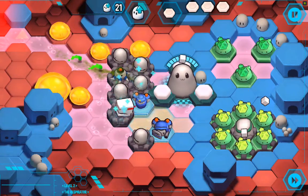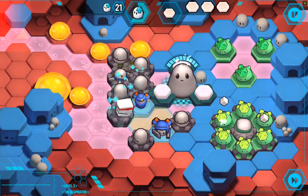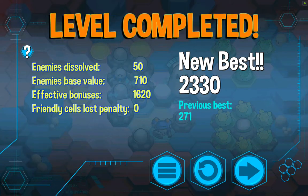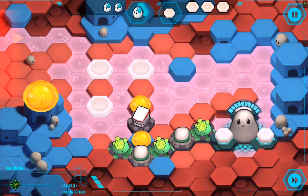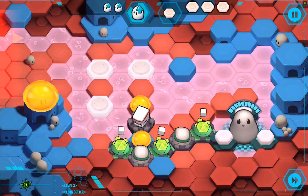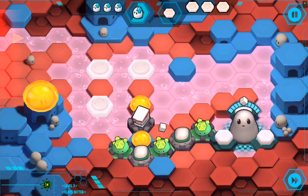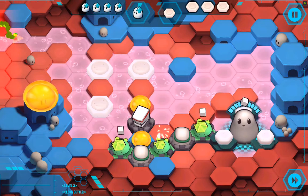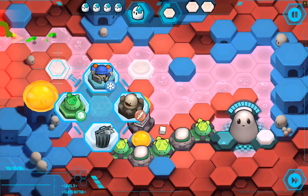Okay, looks like I'm going to win. Let's make absolutely sure of it. On to level 3. Now, if you're playing along with me at home, you might notice you don't have access to all these towers on these levels. The answer is you unlock the towers by progressing through the game. I've already completed all the levels, so I have all of the towers.